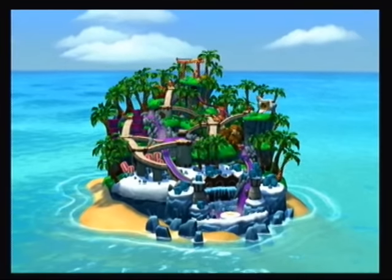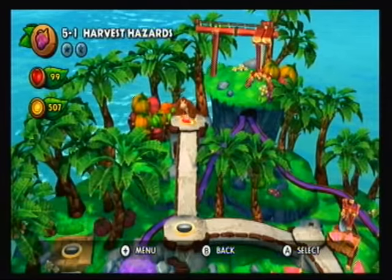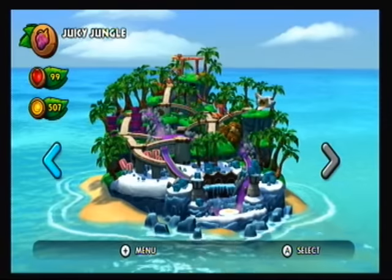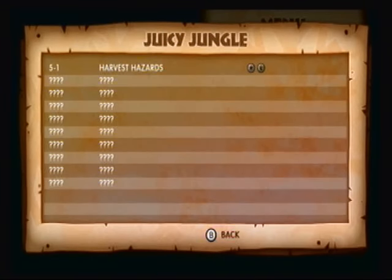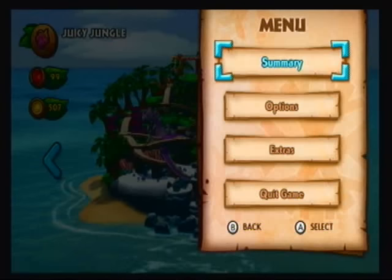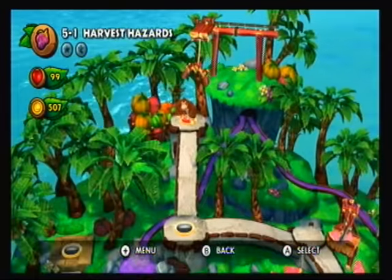But World 4 is now done, so we can move on to World 5. Looks like there's some machinery on the top part of the island, and on the bottom there's a lot of ice. Do I know how many levels there are? Probably the same as the others: 1, 2, 3, 4, 5, 6, A, B, K, Boss. Yep, same amount of levels. Juicy Jungle is the name of the island, and 5-1 is Harvest Hazards.